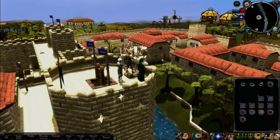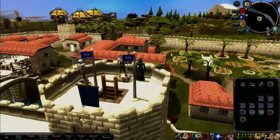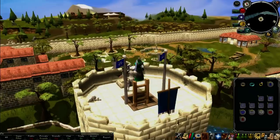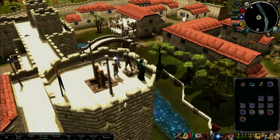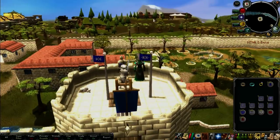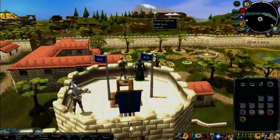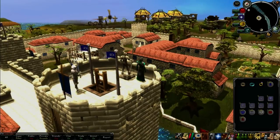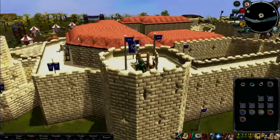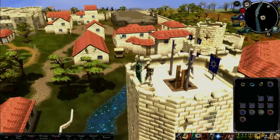I'm standing at the top of Falador castle because it's quite a nice location to show off the draw distance which has been added in this engine. Before you could only see like 5 feet in front of you, whereas now you can see well into the distance — you can see the Falador mines over there, you can even see Taverly from here, and if we look to the south you can even see the clan camp. That's pretty freaking epic.